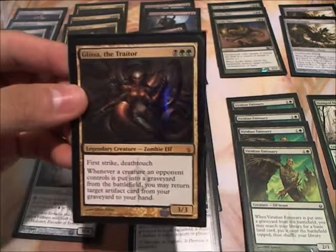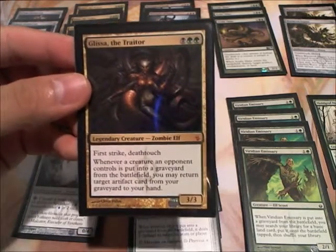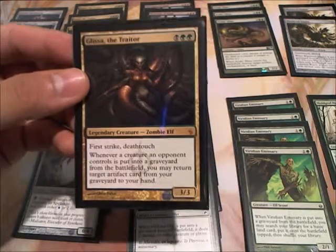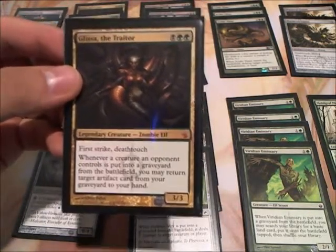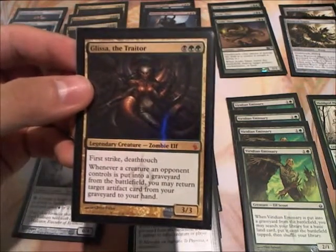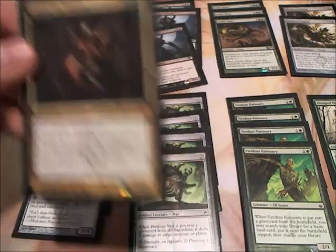I have 4 Glissa the Traitors. There's a decent amount of artifacts in this deck, and I do like the recursion — I will be showing you the combos later on in this video. She's also really good even with Heartless Summoning out, because of the First Strike and the Deathtouch. She's an awesome blocker; she can pretty much block anything that does not have First Strike itself, and she will definitely defend you in the long run.